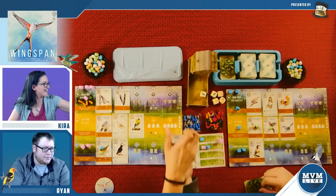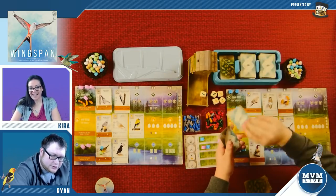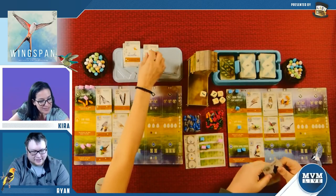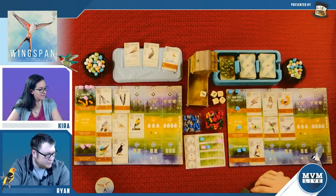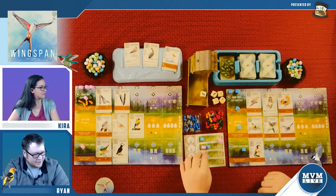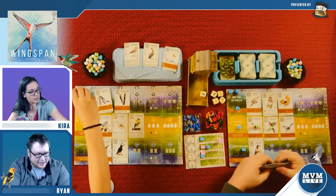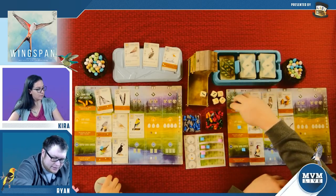We have three birds in the grasslands — as do I — so we tie on that goal. And now we're heading into the last round. We only have five actions left each. We want eggs in a specific type of nest — the race is on. I'm going to take this bird card and spend an egg to take a second one.